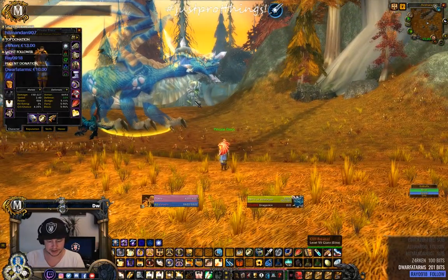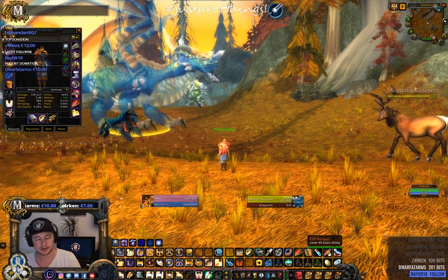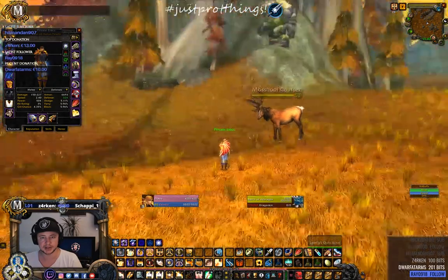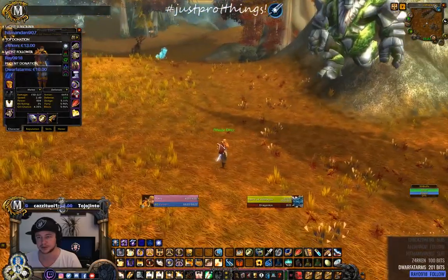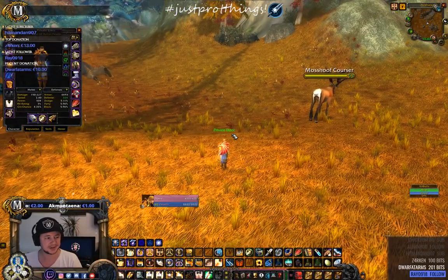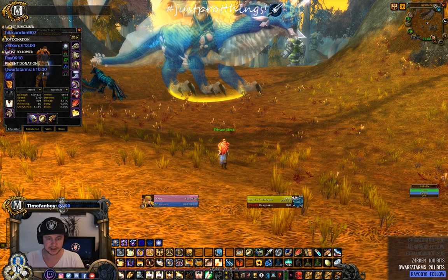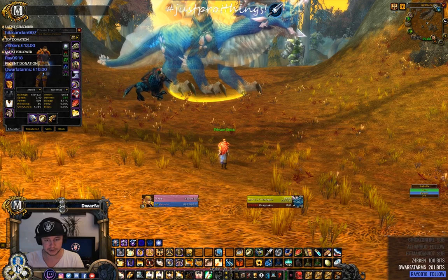NPC Scan demonstration: I'm near Azuregos, so I type 'slash npc scan Azuregos.' Now that mob is added to the watch list. If I were farming herbs and walked past Azuregos without looking, it would warn me. For the Spirit of Azuregos specifically, I'd type 'slash npc scan spirit of azuregos.'